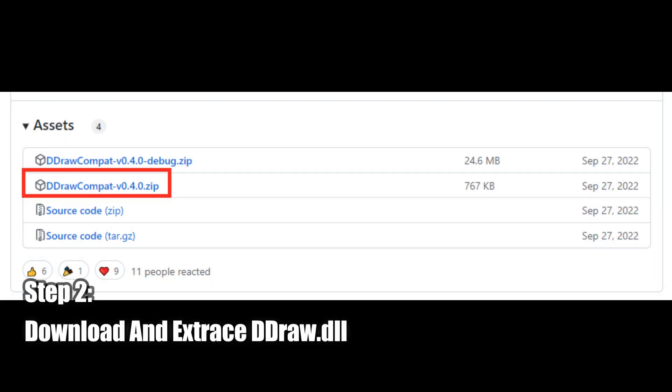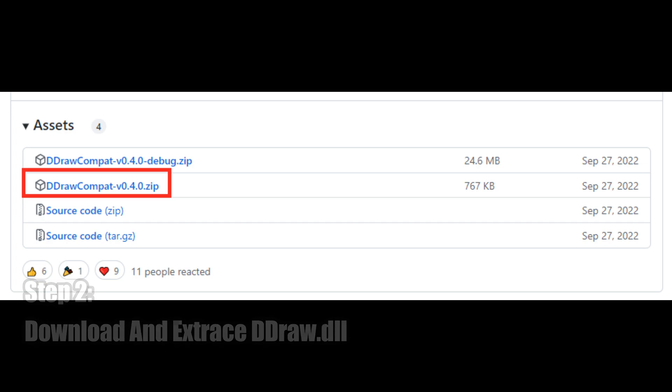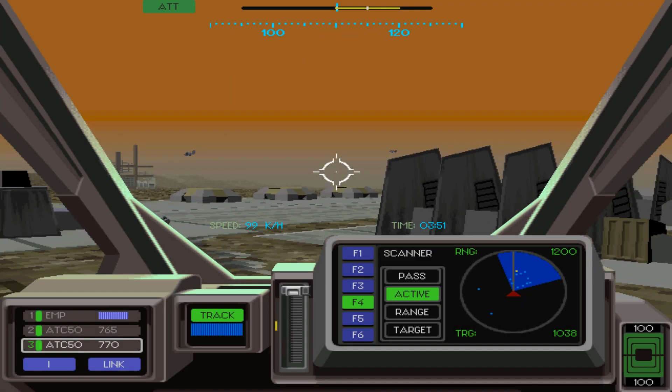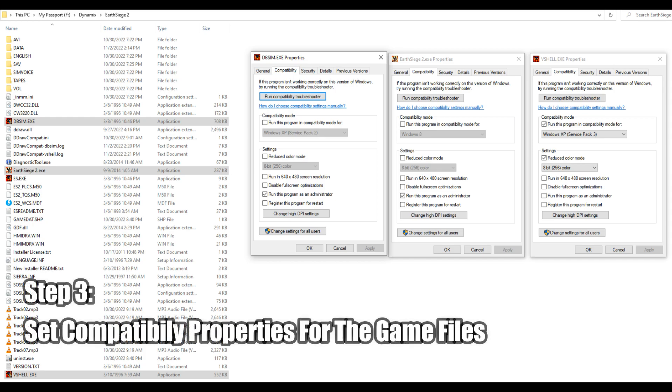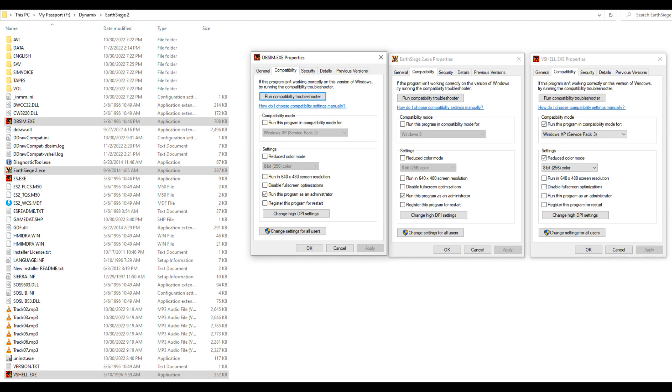Next, you'll want to download Narzul's D-Draw compatibility fix and extract that fix into the game's directory. After that, go into the game's directory, right-click on the three highlighted files shown here, select properties for all of them, and then go into the compatibility tabs for these various files and configure them as shown.